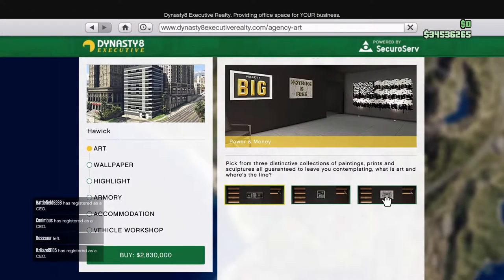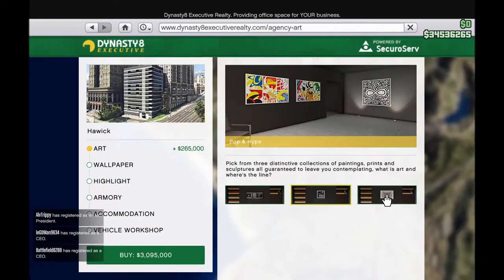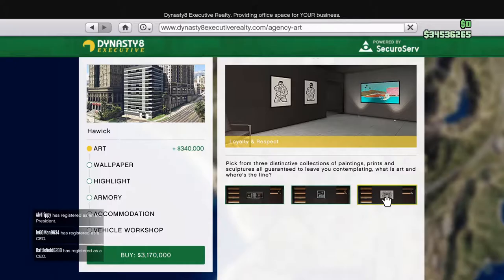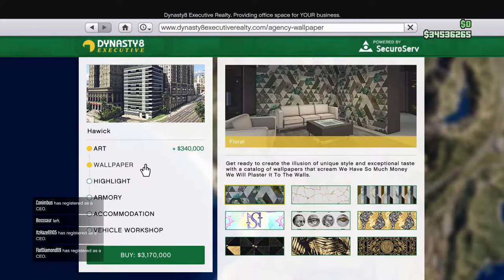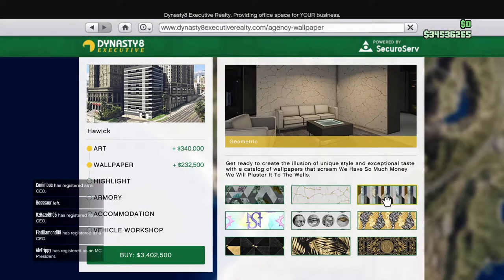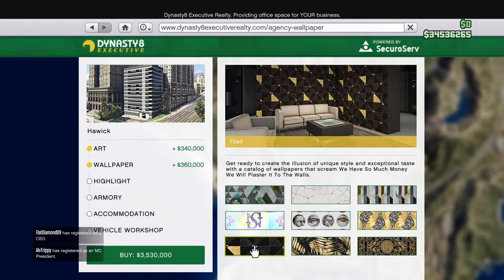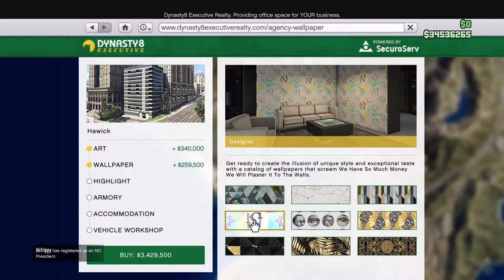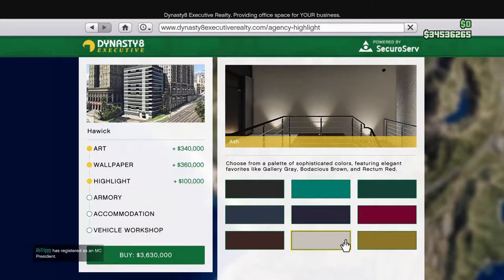The art options have power and money free, pop and hype cost $255,000, and loyalty and respect cost $340,000. This basically determines the theme and vibe you want your agency to give off. The wallpaper option ranges from a free default to the most expensive at $442,000, decorating your walls to make it more personal. Highlight colored walls cost $100,000 for all designs except the default, and this determines the LED setup around your agency.